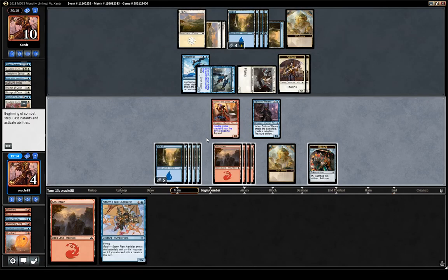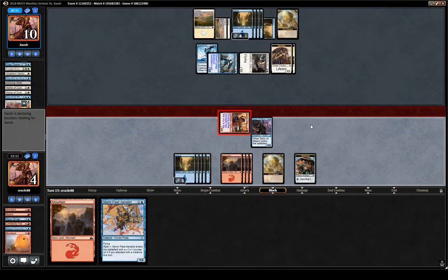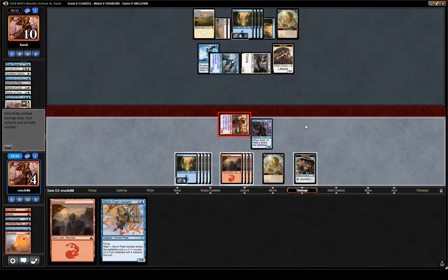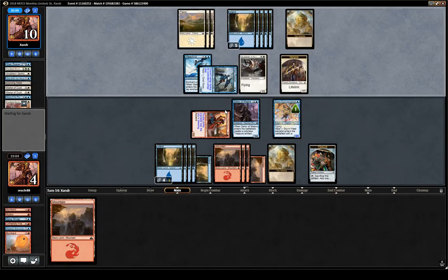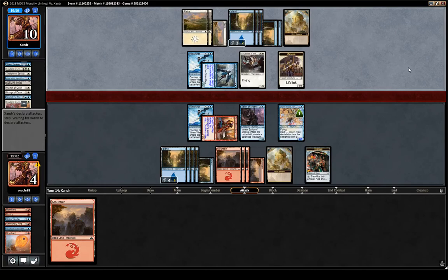Well, that was a good top-deck — killed our 2/3, put their own 2/3 on the battlefield. Now this thing is just chump-blocking, chump-blocking, chump-blocking, but eventually they'll run out of chump-blockers. Hopefully this thing will get us there. I think taking five more damage earlier and getting the city's blessing was really, really important — eventually we would have gotten it with a land, but this ended up being really good.